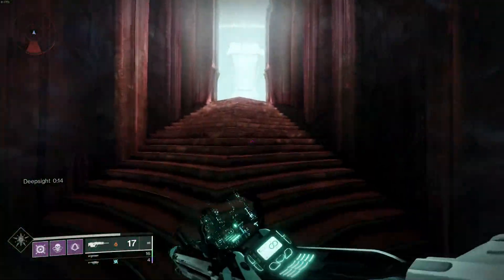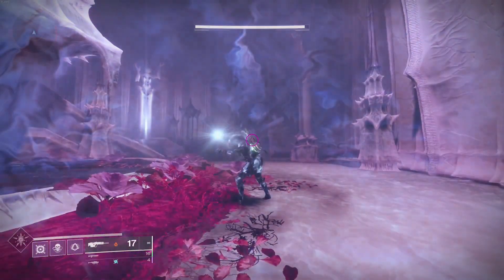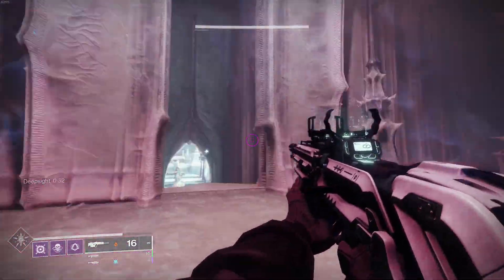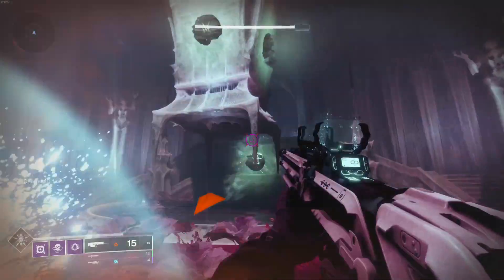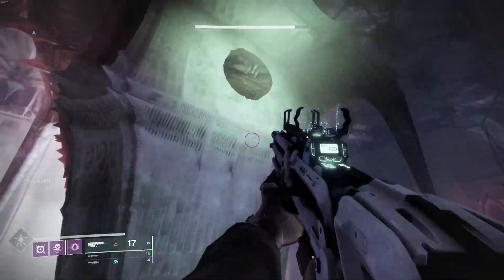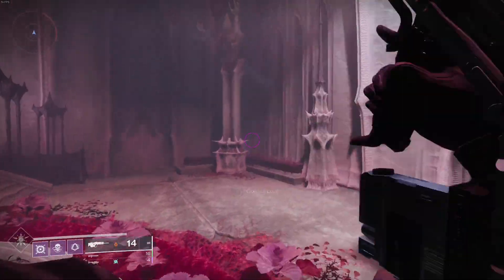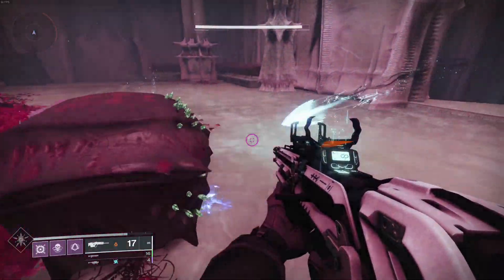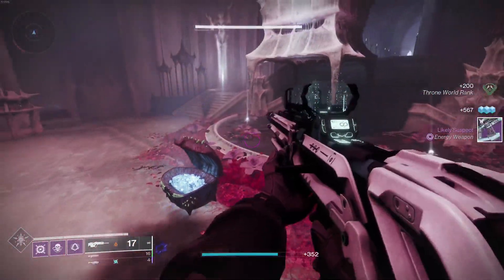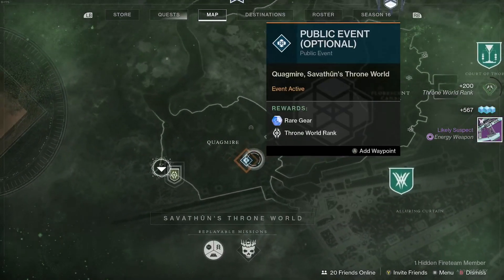You're going to need 2,000 XP once you hit rank 30. You want to rank it up so you get different rolls and legendary shards if you don't already have them. For this second chest, you activated Deep Sight in the Savathun circles — you just shoot them, which you should know from the campaign mission.